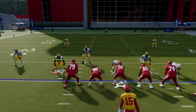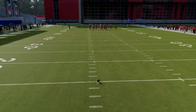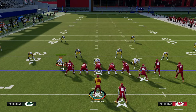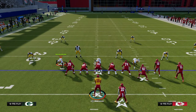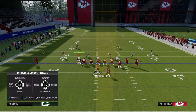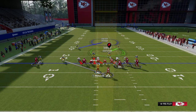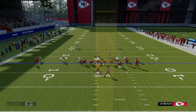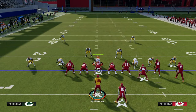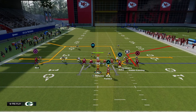The first concept we're going over is the shallow crossing concept. A shallow crossing concept can be tweaked slightly, but they're still basically the same idea — they attack similar spaces on the field. The main purpose of the shallow crossing concept is that it's designed to consistently beat man coverage.